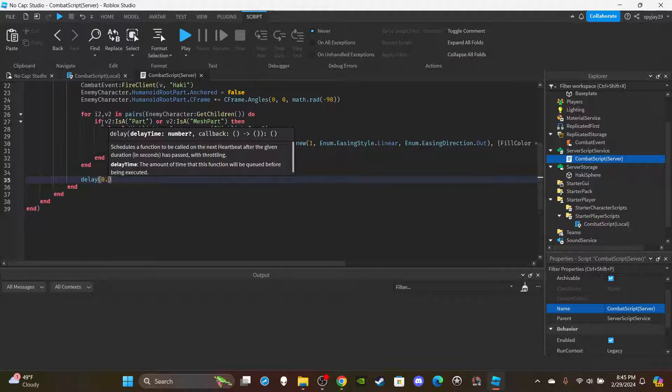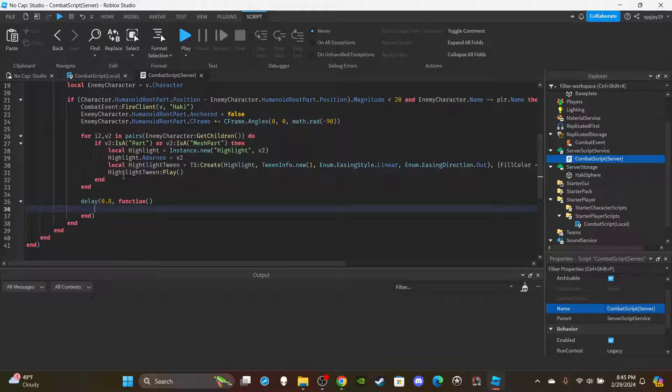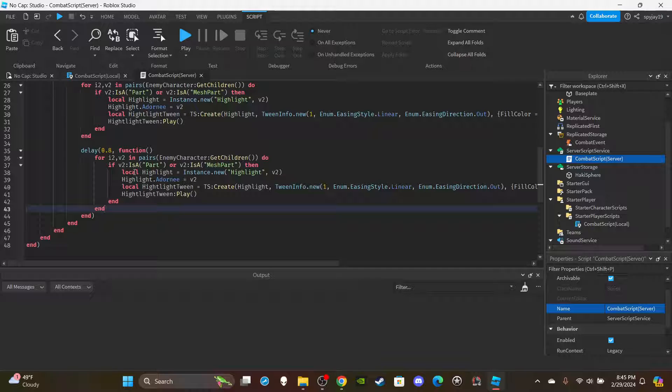We need a delay so the code continues running instead of blocking. If we used `task.wait`, with five players it would attack the first player, wait 0.8 seconds, then the second, wait again — causing overall delay. Using `delay` prevents that. Copy and paste all of this code below — `Ctrl+C`, `Ctrl+V`.